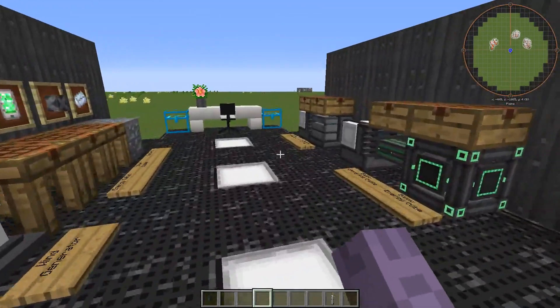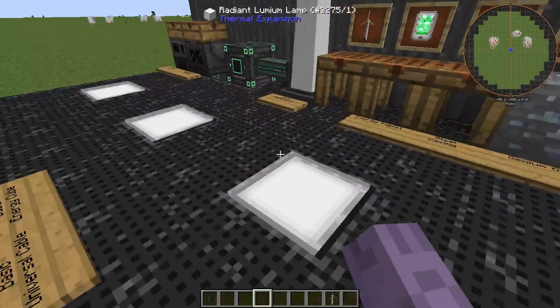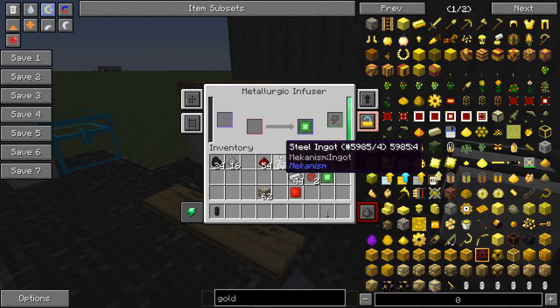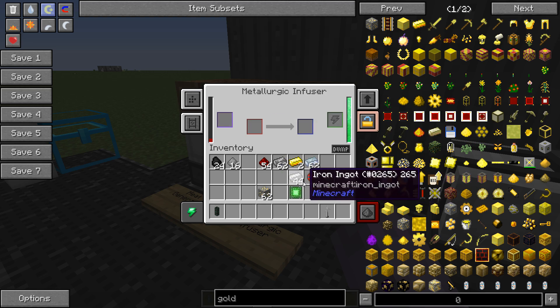The last thing to demonstrate is another useful feature of the enrichment chamber. Remember how you needed one piece of infuser material for every ingot in the metallurgic infuser? No more. Instead of wasting entire stacks, you can put infuser items like redstone into the enrichment chamber and it processes into a compressed redstone item, which acts as eight infuser items. So rather than putting eight pieces of redstone in, you compress one piece of redstone and it becomes equivalent to eight — meaning you can put in a bunch of iron and get a bunch of alloys efficiently.